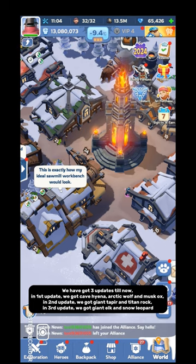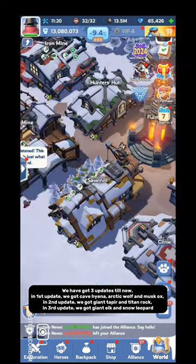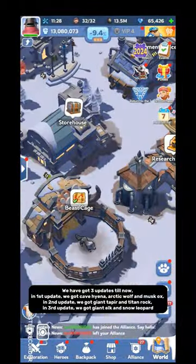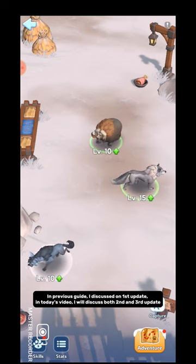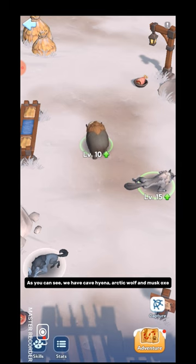We have got three updates so far. In the first update we got Cave Hyena, Arctic Wolf, and Musk Ox. In the second update we got Giant Tapir and Titan Rock. In the third update we got Giant Elk and Snow Leopard. In the previous guide I discussed the first update. In today's video I will discuss both the second and third updates.